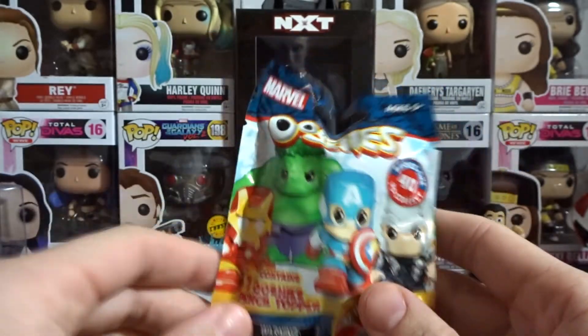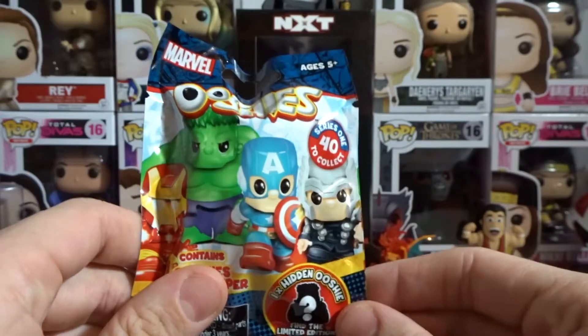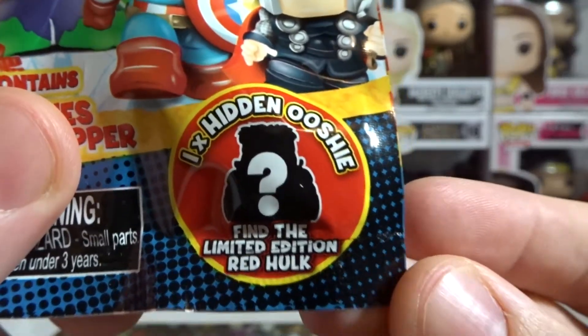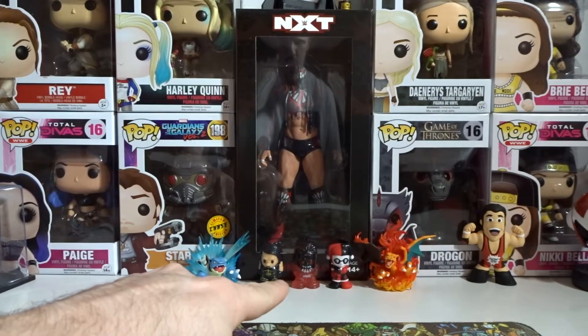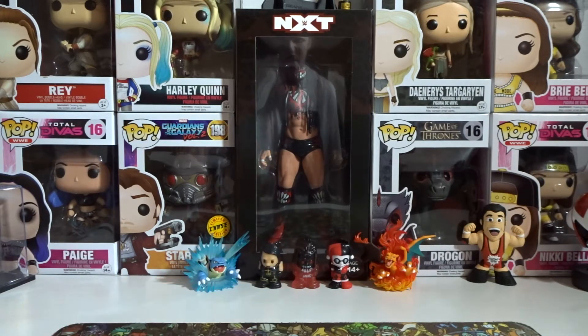We are unboxing 7 of these bad boys and we are on the hunt for that limited edition Red Hulk. Can we get our second ever limited edition one? Our first one is right there next to Seth and Harley — his name is Finn Balor and he is a glorified hologram.